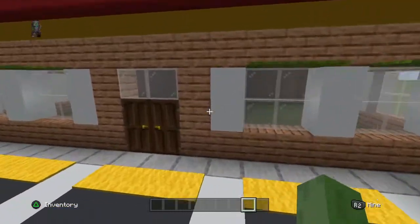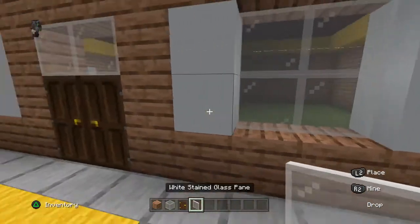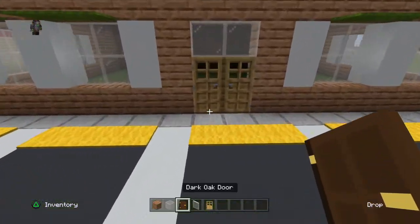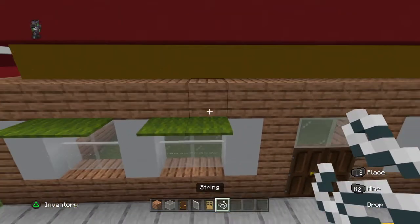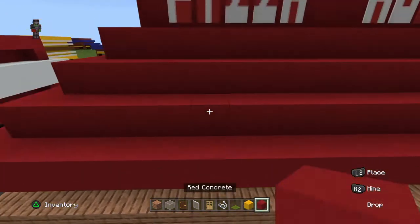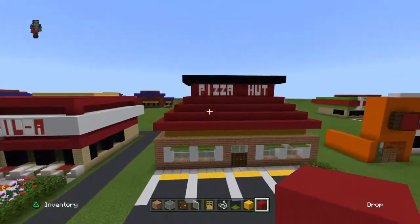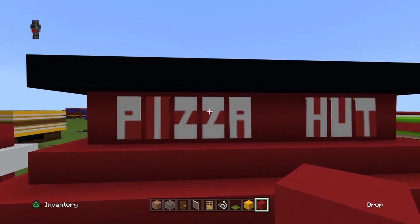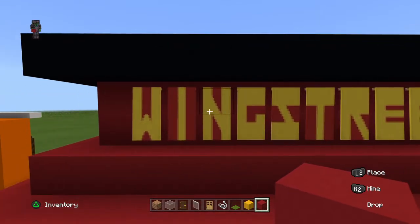Now I believe we can do the building. For the building you're gonna need jungle wood planks, white stained glass, and I would highly recommend dark oak door — because if you use oak door, that looks fine, but dark oak door contrasts against the colors a little better. You're also gonna need string, green carpet, yellow concrete, red concrete, black concrete, red banner, red dye, and white dye. But if you're making Wing Street, you'll need red banner, red dye, and yellow dye.